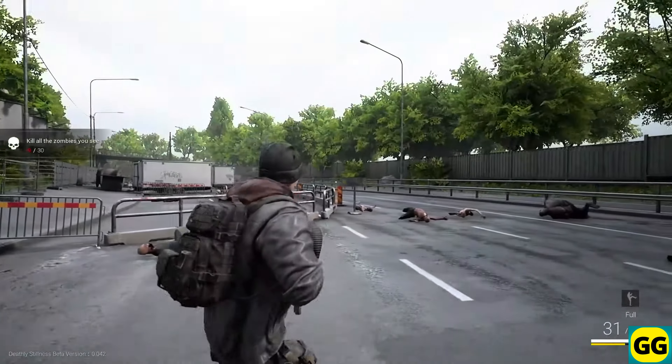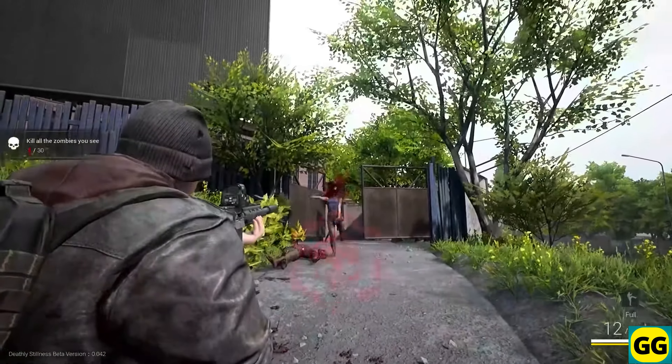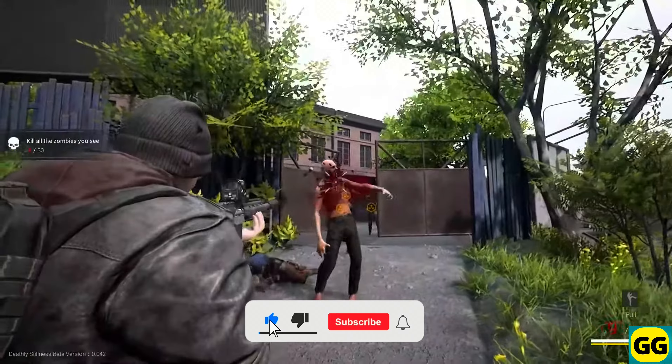Furthermore, you explore desolate landscapes and structures, search for supplies, and uncover a gruesome world. The best features of Deathly Stillness include a quite minimalistic design, with a sheer focus on delivering a raw atmospheric experience.